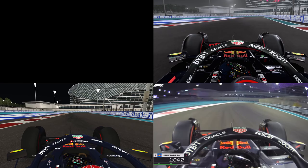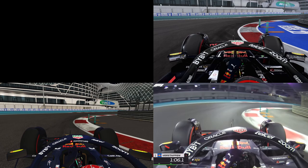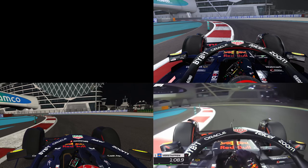Now we come to the technically most demanding part of the track, with many off-camber turns that are difficult to drive. Turn 12 with bollards and small sausage curbs is very good in both games, but the inner curb in F1 22 stops a bit too early. Turn 13 with the off-camber curb and bollards is very well implemented in both games.